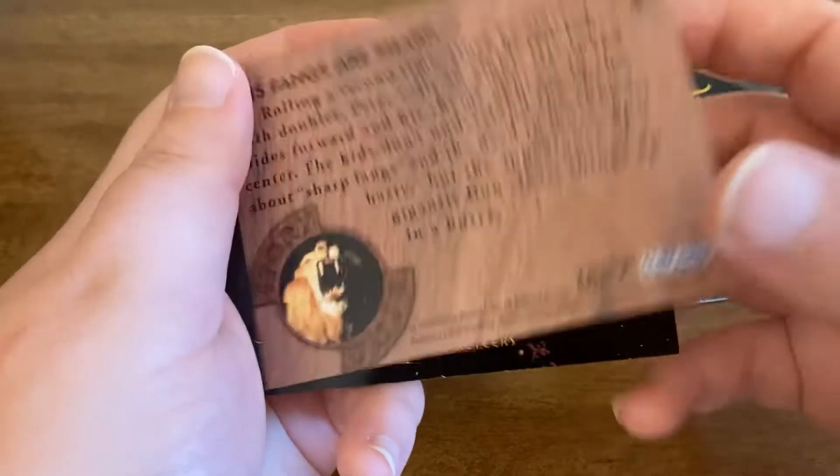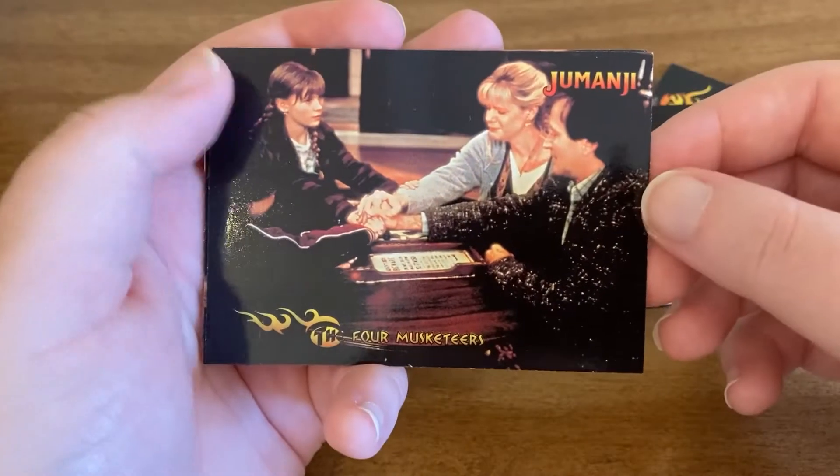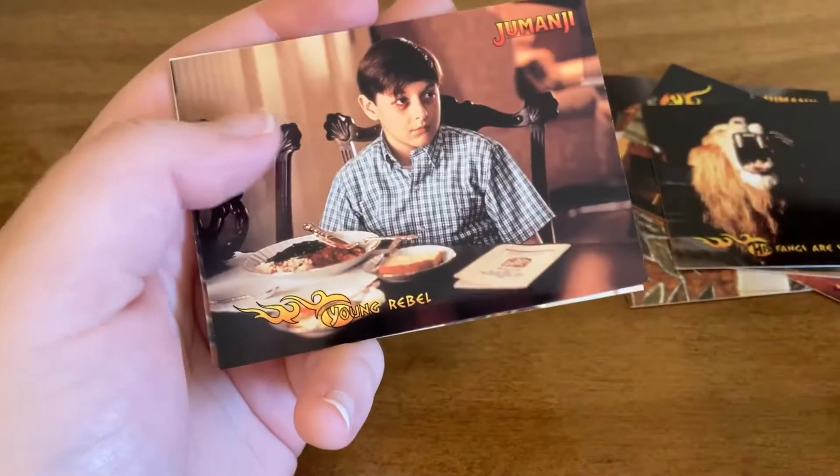So there's the back of that one if you want to pause and read. Alright, so we have Alan and Sarah and Judy and Peter playing the game together. It says the four musketeers. So there's that.